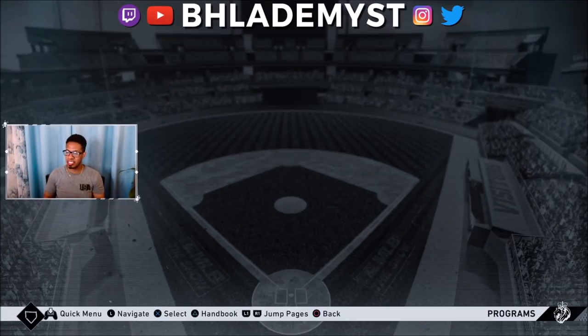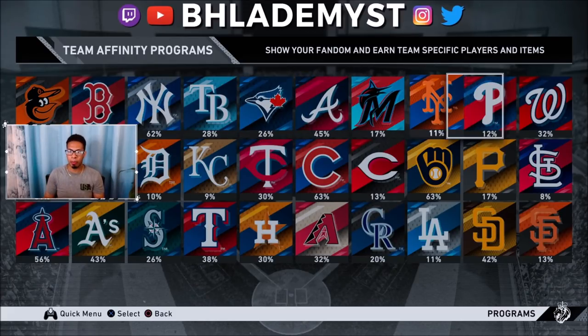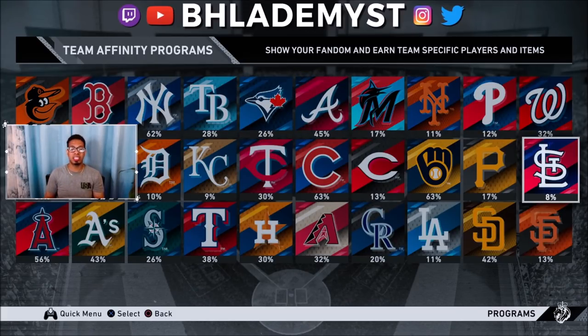Let's talk about team affinities. This is going to be very important for each and every single player in MLB The Show 21, because it allows you to grind offline content and get diamond players. We're going to go to the team I probably have the lowest percentage of completion on, which is the St. Louis Cardinals.